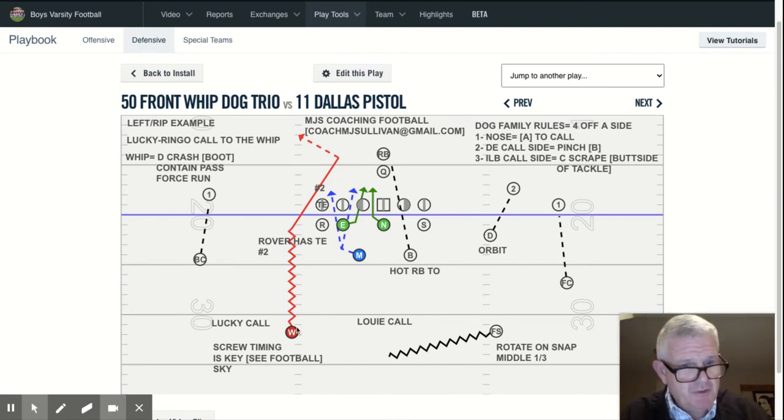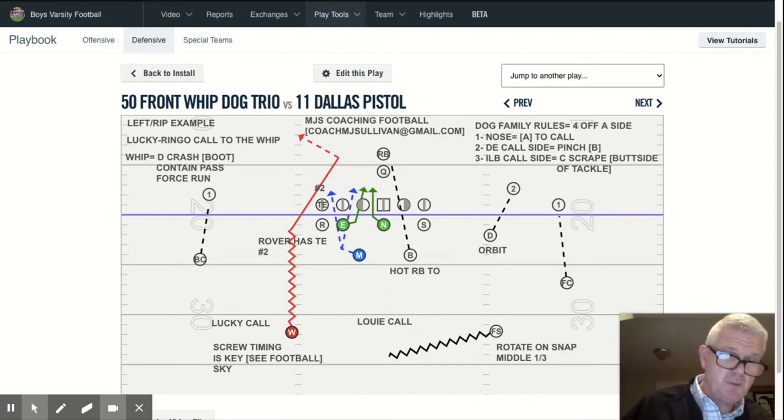Red is the primary blitzer, blue is the secondary blitzer, and the green with arrows in this case are part of the blitz. The stud — the defensive end away from the call — could also be green because if it were a pass, he'd be rushing the passer in outside cage mode, hence making any one, two, three, four, five man pressure.